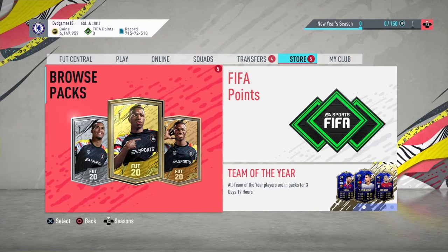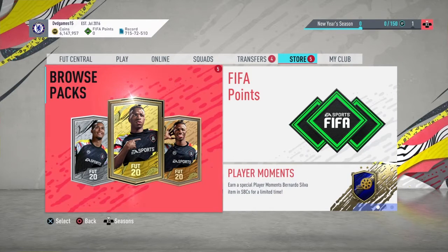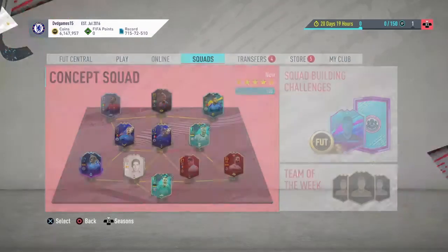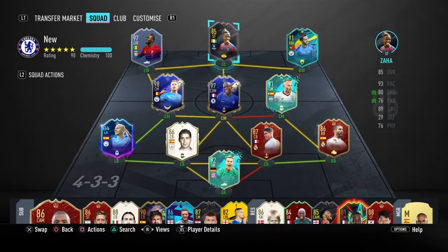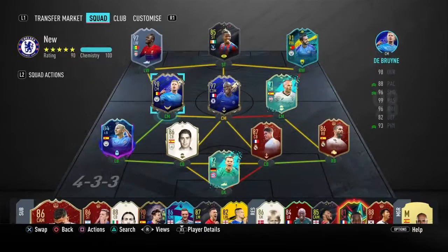Hello guys, welcome to my second Team of the Year video. As with the first one, I will guarantee a Team of the Year in this video. And technically it's already happened because I was doing packs on my phone earlier today and I managed to get Kante, first owner. I've spent around 600k and I've gotten both Kante and De Bruyne. I will be doing about 2.5 million worth of packs, more upgrade packs. Hopefully I can get Mane, hopefully I can get one of the defenders.